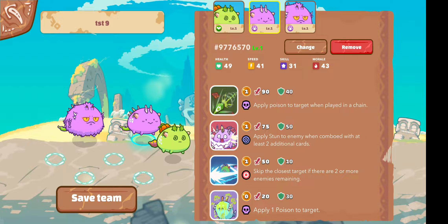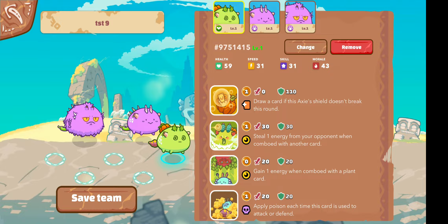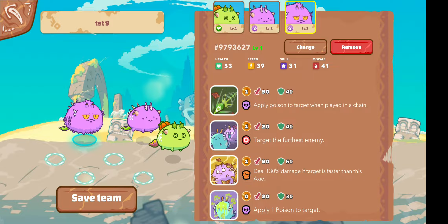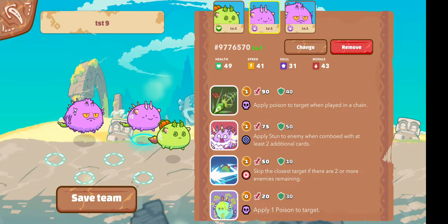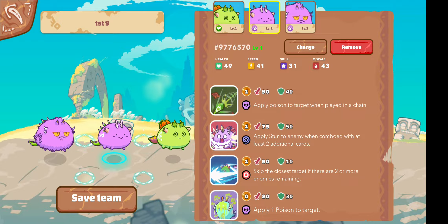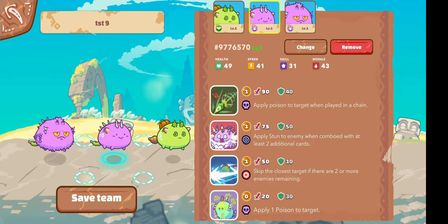This deck is pretty strong against anything that's very tanky. Cards like Garish Wyrm are Bug, and applying Poison doesn't really matter if you have a lot of shield, so it's good against those kinds of decks. It is weak against anything with good Beast cards or Mech — it really melts through since all three Axies on your team will be pretty weak against them. I'm going to run it like this since it will kind of decentralize the attack.